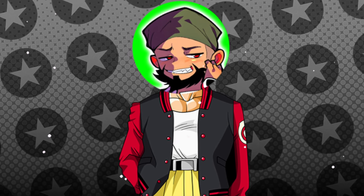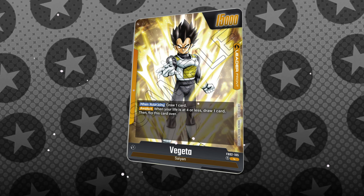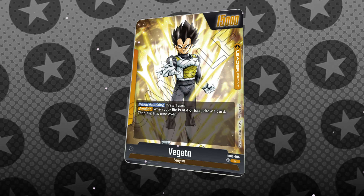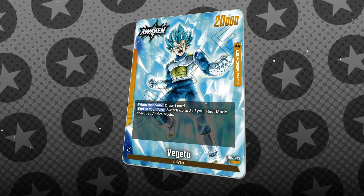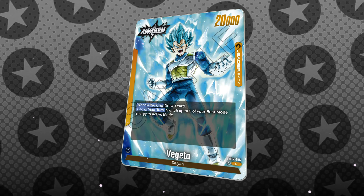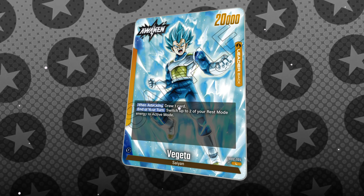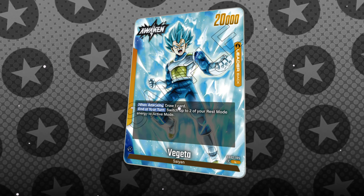Now let's check out my main and my favorite from this new set, and that's the yellow Vegeta leader. It's a standard draw leader with 15k power that awakens at four life, so pretty respectable. But when you awaken, you get an insane end-of-turn ability kind of like Frieza's, which makes me think this Vegeta leader will definitely be a consistently winning leader.